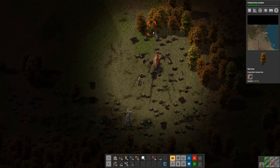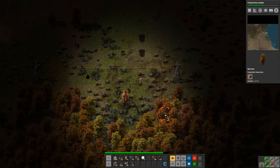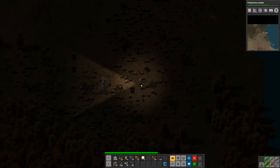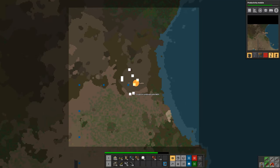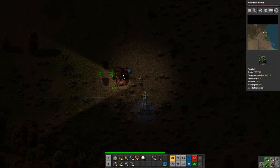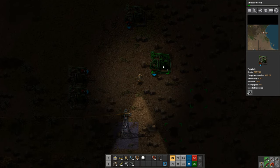We have crude oil here on the ground - these little oil spots on the ground are where the oil is. I counted eight spots: one, two, three, four, five, six, and then that's two there - seven, eight. To extract it I've got eight pump jacks which I've made previously, and this shows where you can place them.